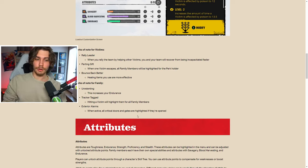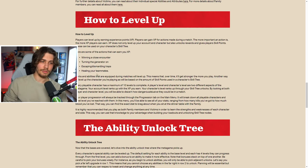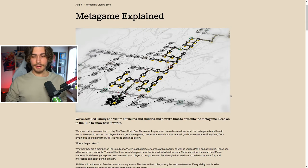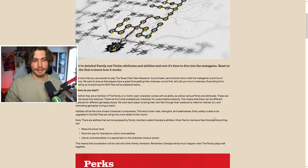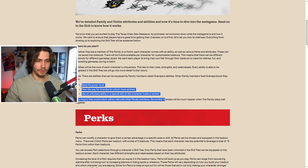Exterior Alarms: when active, all critical doors and gates are highlighted when opened — probably doors leading to the basement or outside areas near the generator. They also go over XP sources: winning a close encounter, turning the generator on, escaping, dismantling traps, and healing teammates.